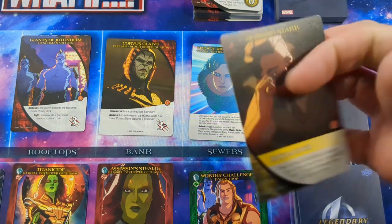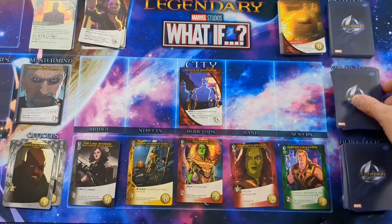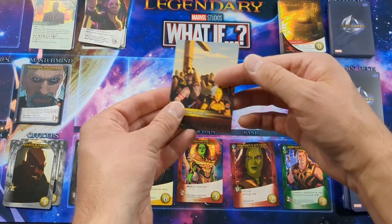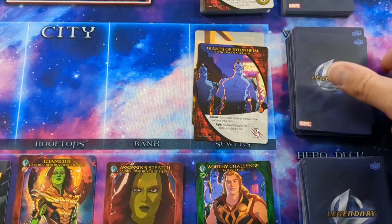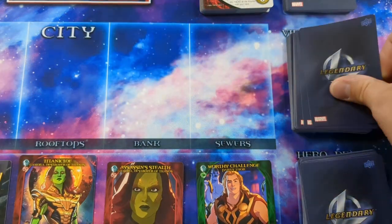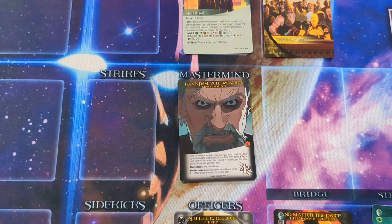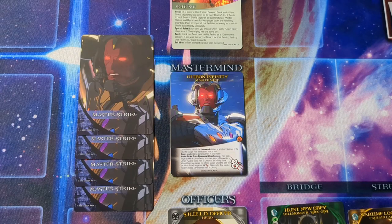If the top card of the villain deck is a bystander, it goes under the villain closest to the villain deck, no matter where in the city that villain may be. However, if there are no villains in the city, the bystander goes with the mastermind, and the next time the mastermind gets defeated, that player gains that bystander. When a villain with a bystander moves, the bystander moves with that villain. If the top card is a master strike, the mastermind strikes and you resolve any text under the mastermind's master strike, then place the master strike in the strike KO pile.